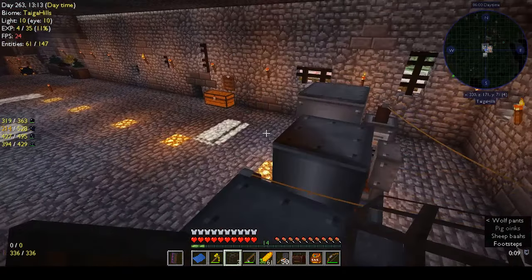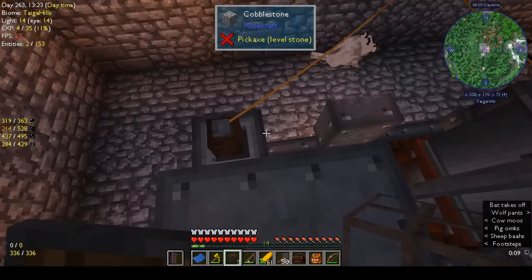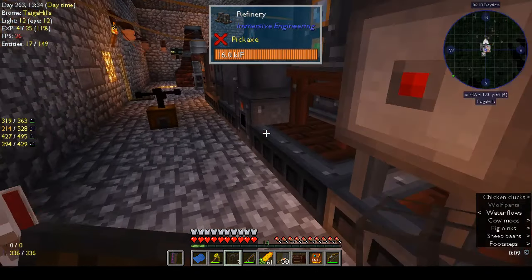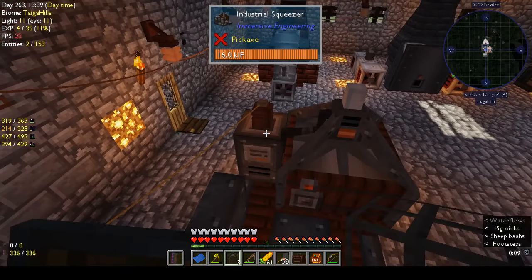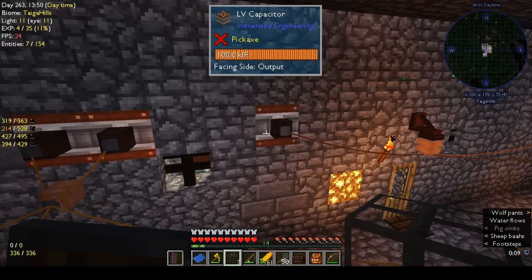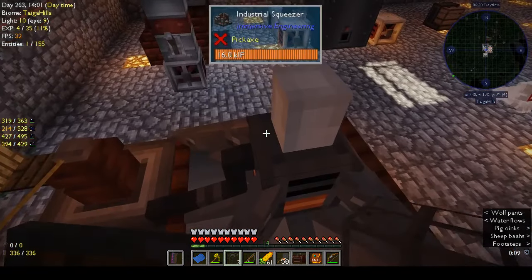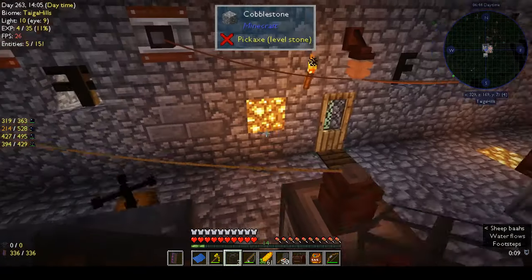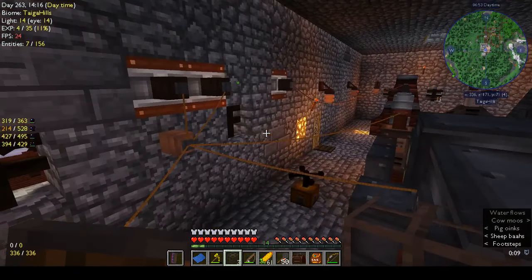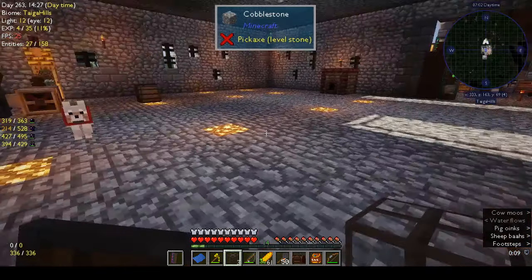That didn't look like where you usually put the power in, so I started looking all over the machines for the power input and I found one on top. My parkour skills aren't brilliant - I think the last one was also on top. I've switched out my capacitors - they're all MV now along here, apart from one which is still LV going to the advanced blast oven. These three machines are being powered on MV and even that's not enough, but we have been producing biodiesel.